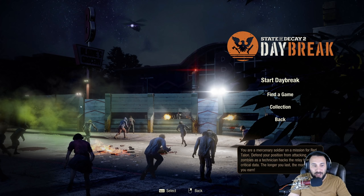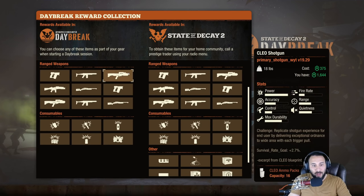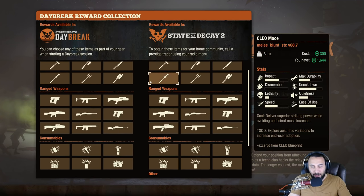Daybreak is a horde mode. Your objective is to keep the zombies from killing the technician — that little guy with the red hat. Your goal is to keep zombies from breaking through these walls and fight off waves for seven rounds. Once the seventh wave is done, you beat it.